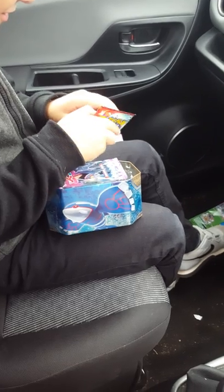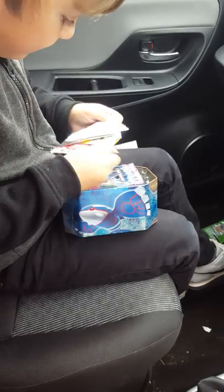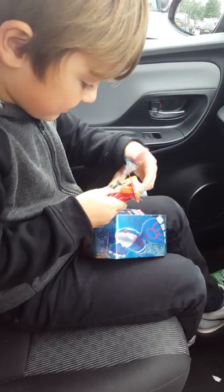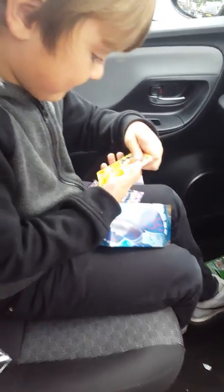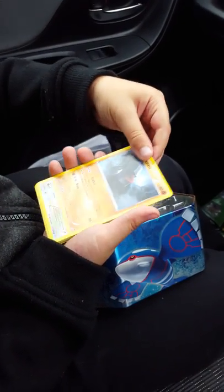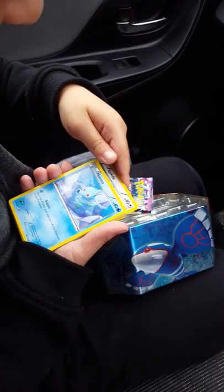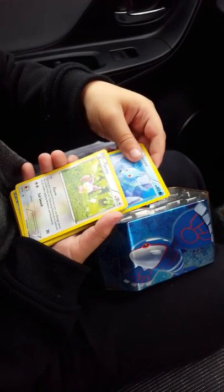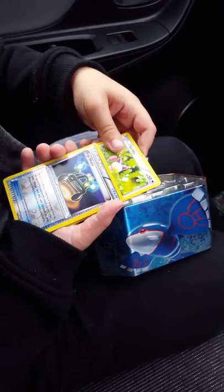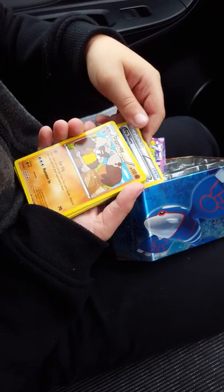There's a Kyogre on the front of the pack. We got a Trapinch right in here. Nosepass — they ran out of names there. Spinarak, and we have Horsea — Gen 1, keep it real. We have Skitty as well.